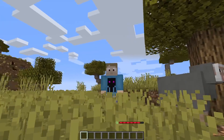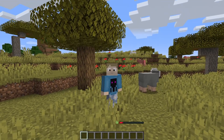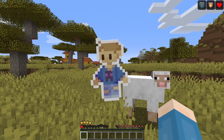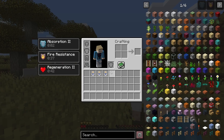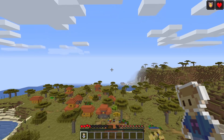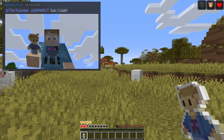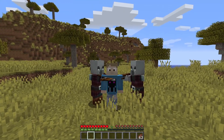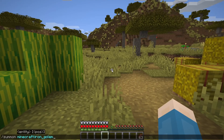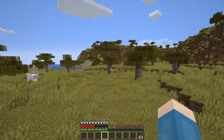Evokers are masters of magic and collectors of totems. With this Origin, you can summon magical fangs around you. Totems have a 10% chance to not be used when you die — these are regular Totems of Undying, by the way; I'm just using a custom resource pack some very cool people on my Discord made for me, shout out to you guys. Pillagers love you, but Iron Golems and Villagers do not like you at all, which means no villager trading with this one.